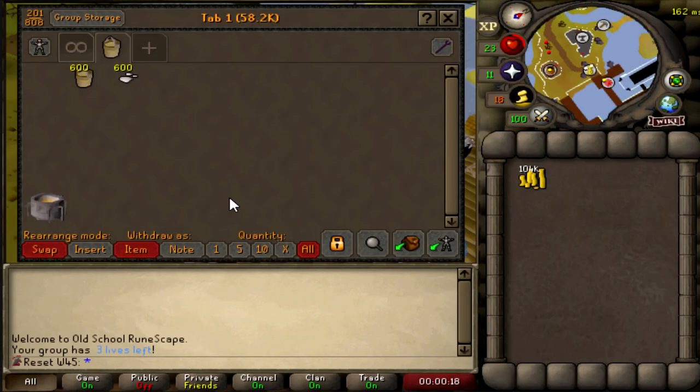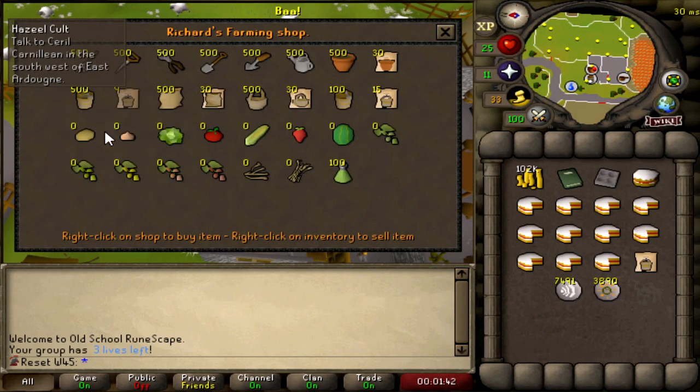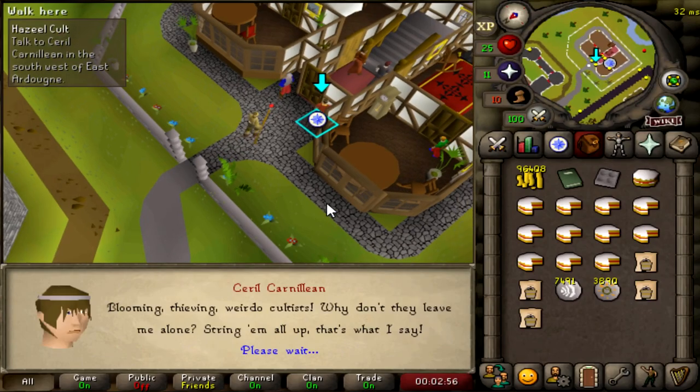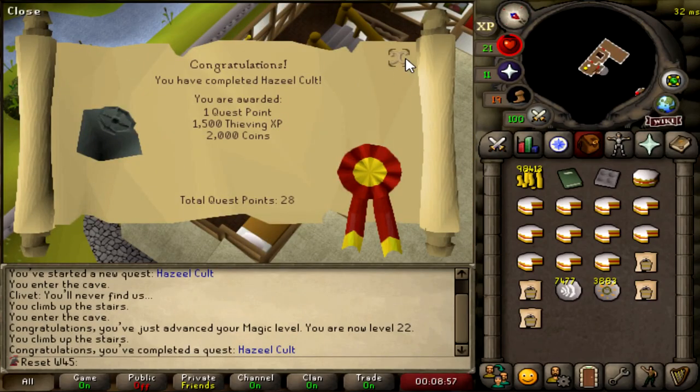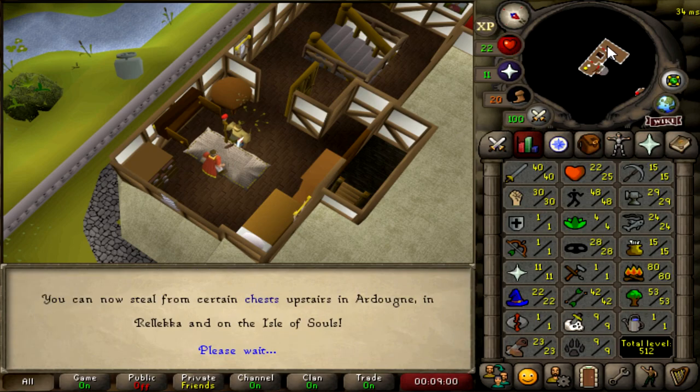Finally got 600 buckets of sand and 600 soda ash. The rest of our crafting XP will come from elsewhere. We'll make those into molten glass eventually, but for now we'll carry on with progress. Buying some compost packs. Let's get started on Hazeel Cult. Done — Hazeel Cult completed! 1.5k Thieving XP, 2k cash, and now at level 28 Thieving.